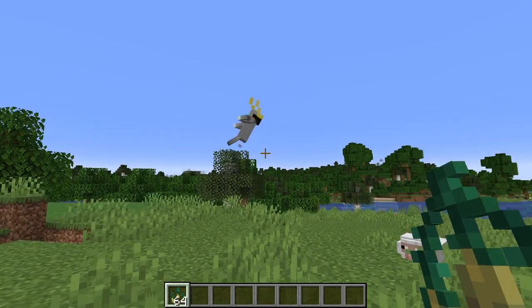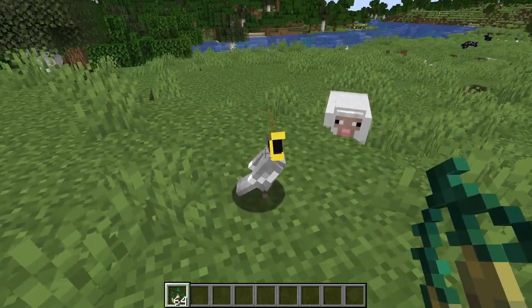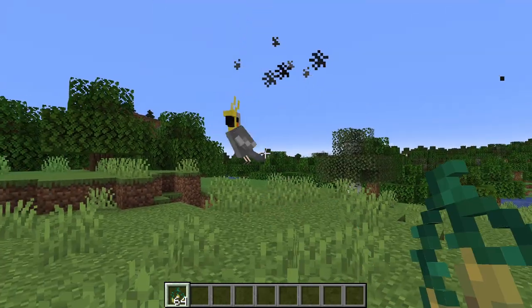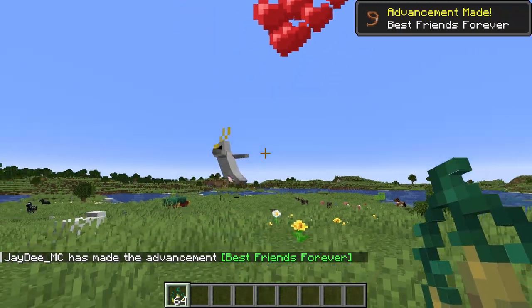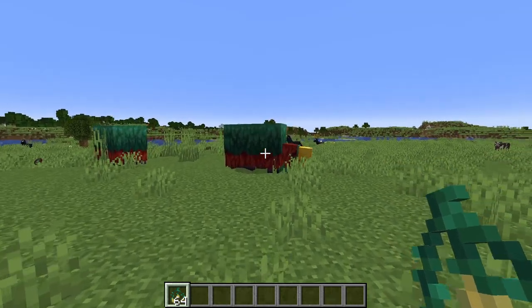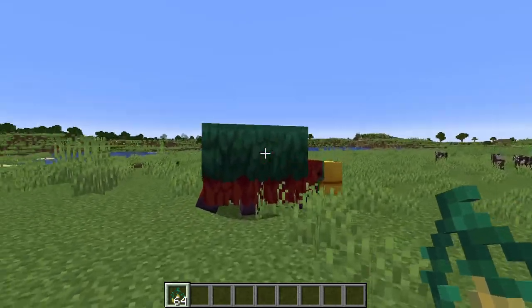The torch flower seed can also be used to tame parrots. This one is being stubborn, but it will tame them — and there we go. You can also use torch flower seeds to heal sniffers.